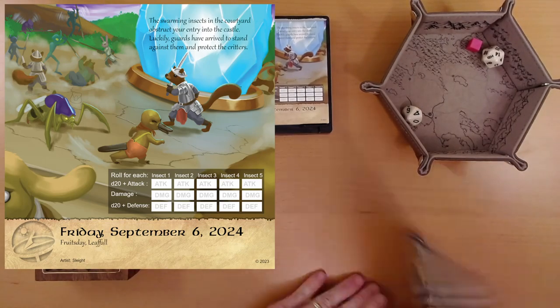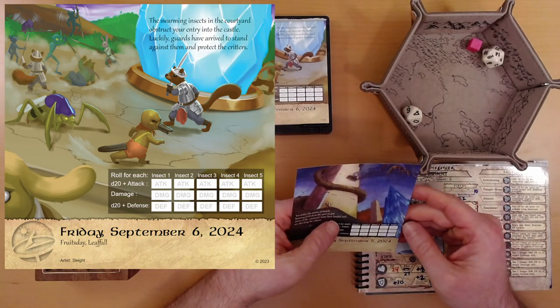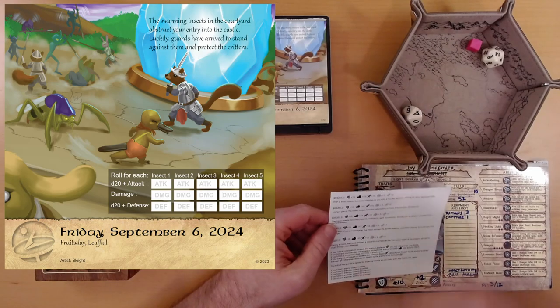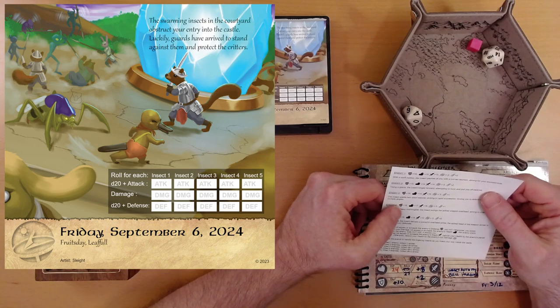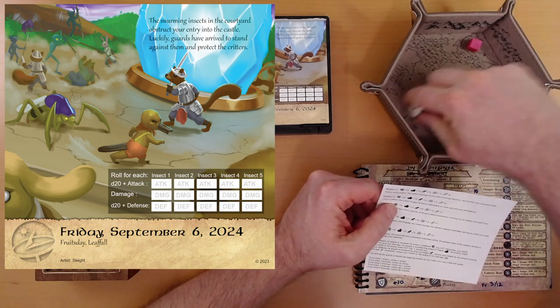We've got five insects again. They're slightly less armored — we've got 15s and 16s, oh and there's an 18. Health is about the same. All right, let's begin.